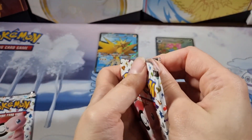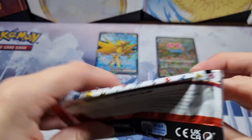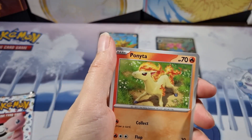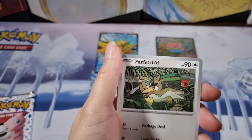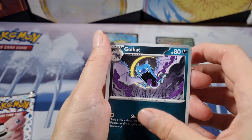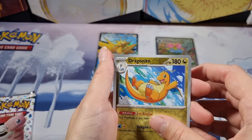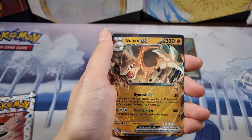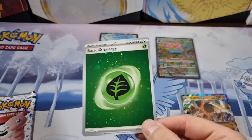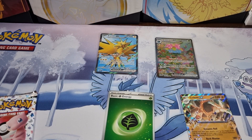Looks like my luck is continuing from my previous packs — I've been opening very lucky. Now all I need is the alternate art Charizard and then my luck is definitely on the way up. Because that is one I do not have yet, and I'm still looking for that Zapdos alternate art. We've got Daisy's Help, a reverse holo Dragonite, and a Golem EX — three pulls from three packs! And now I've got the holo energy for the Leaf as well, so I'll take what these packs are giving me.